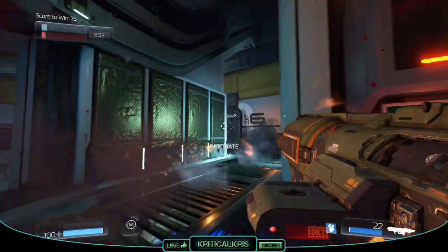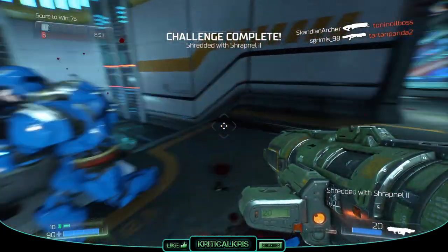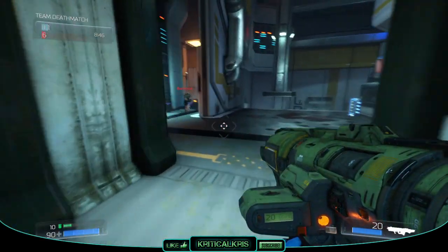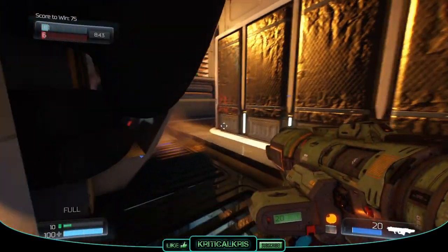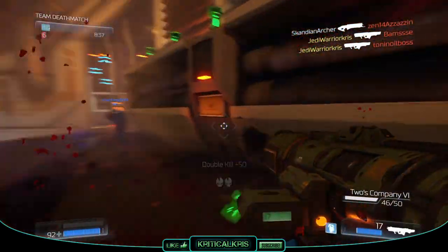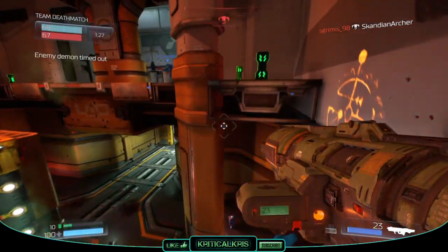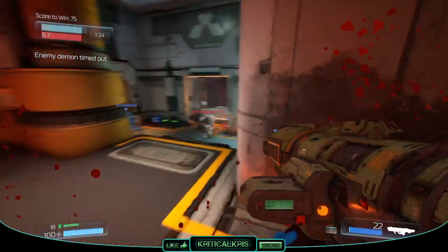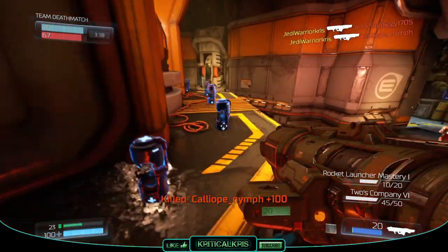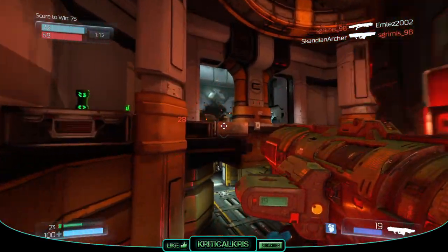Indirect hits can still harm opponents with splash damage, though it's going to be weaker than actually landing your shot on them. The amount of splash damage dealt varies depending on how close your target is to the rocket when it goes off, and it'll never be quite as high as a direct hit. It's usually best going for critical hits for this reason, though it's easier said than done, as the projectiles don't travel very quickly through the air. By the time the rocket reaches an opponent you were aiming at, the other guy is likely going to be nowhere near the rocket as it blows up — this is more problematic at longer ranges.